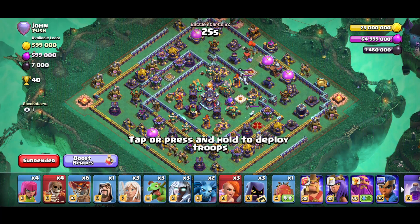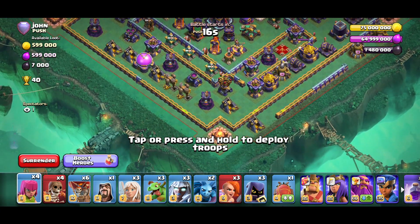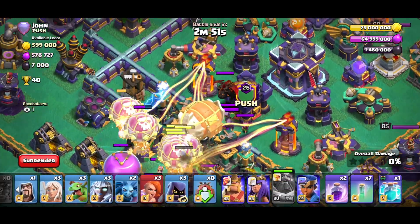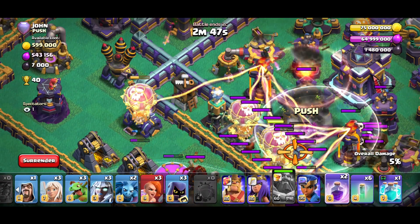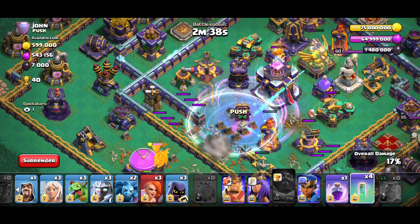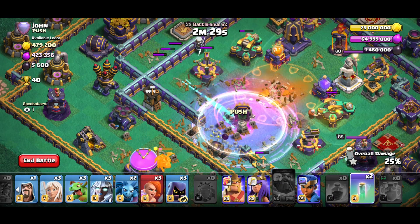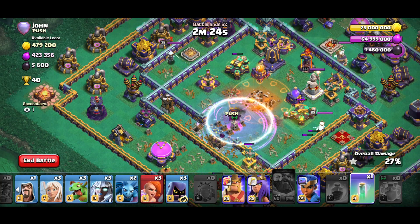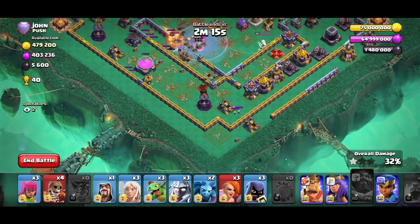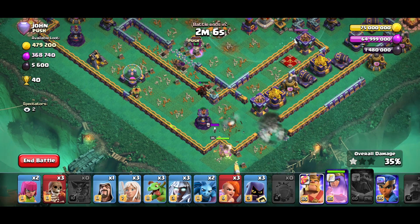Next base is literally max — nothing left to upgrade except maybe some walls. I drop one archer on the army camp to pull the CC, then land the blimp with the Warden ability landing on the CC. Don't land the blimp too far because the Town Hall poison can kill you. Make sure wall breakers are out of the invisibility and clone so you don't clone wall breakers. We got the Eagle on the other side of the Town Hall — this is why I love hitting ring bases, the Super Archers can give great value.